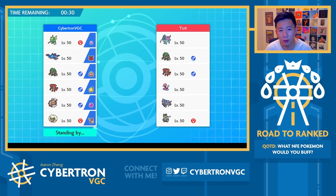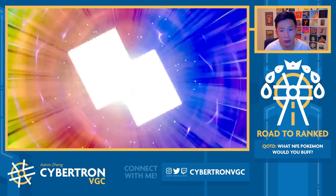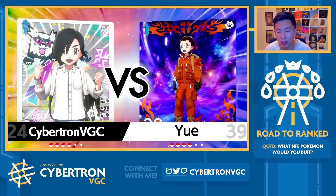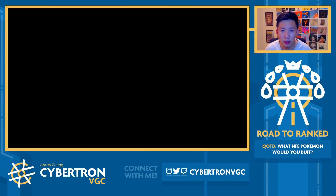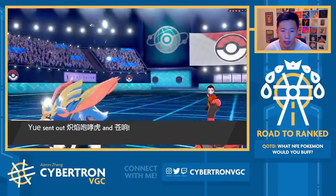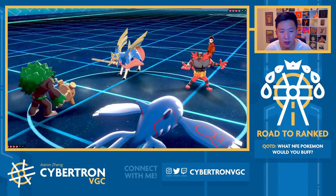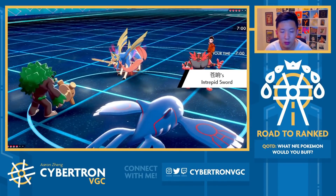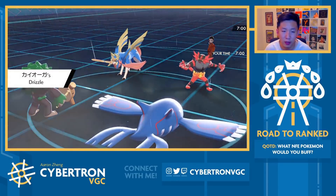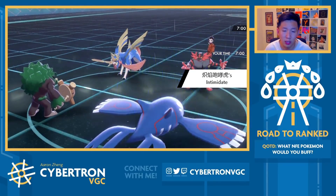If I set up Tailwind and they have Tailwind up with Suicune, I'm bringing Whimsicott to just match their Tailwind. One thing I didn't mention is that Whimsicott here has Endeavor, so you'd actually make a pretty good argument for Whimsicott solely for Endeavor, because it can bring beefy Pokemon like Suicune and Zacian down to one HP should I get brought down to my Sash. But they also have a decent amount of priority on their team and ways to break the Sash. So it's going to be Incineroar plus Zacian. I generally don't mind this, because turn one it's a relatively free Fake Out into Incineroar and an Origin Pulse.